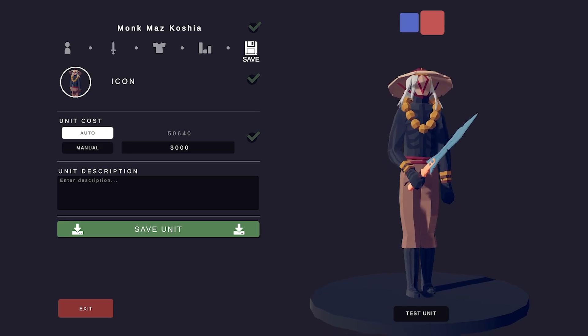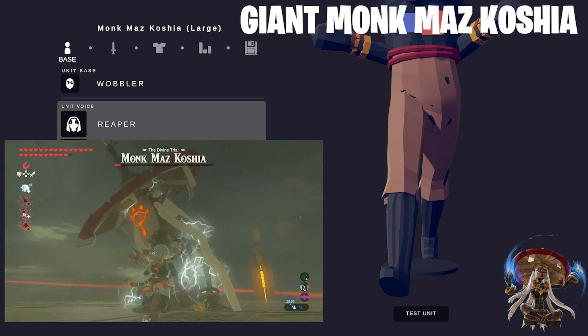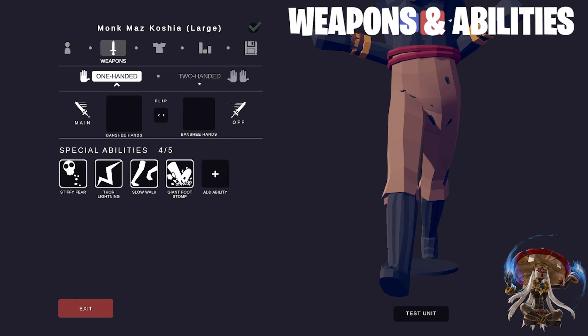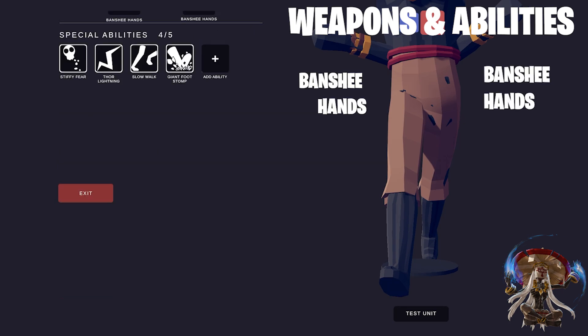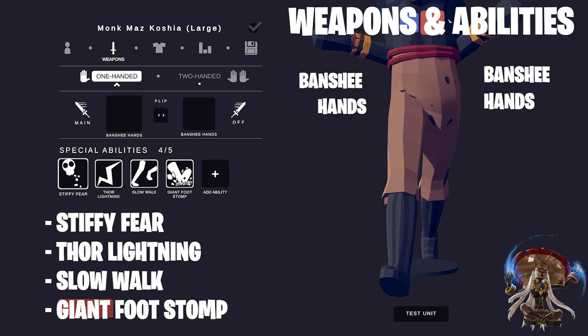Okay, let's make the large form. I made him really big, but I don't think it's an exaggeration. Other than the size — which I made around five times larger — I changed the weapons and abilities. I changed the weapons to the Banshee Hands, both shooting out boulders, because he uses Magnesis to throw metallic boulders at you and then strikes them with lightning. That's why I added Thor Lightning to his abilities. Then I added Stiffy Fear, the Slow Walk, and the Giant Stomp — which is appropriate, because if you get too close: stomp.